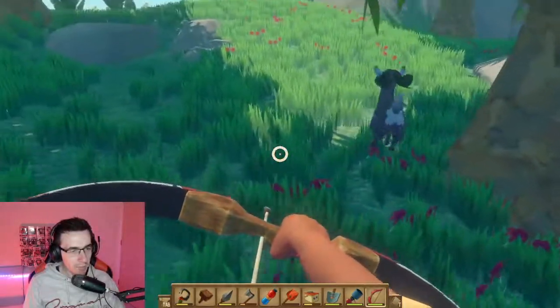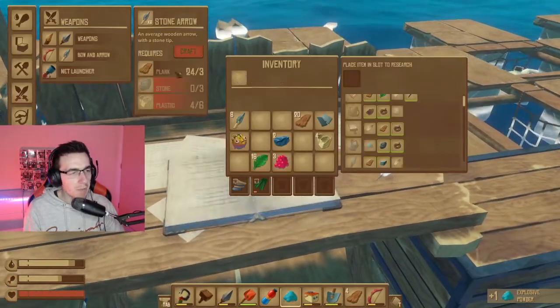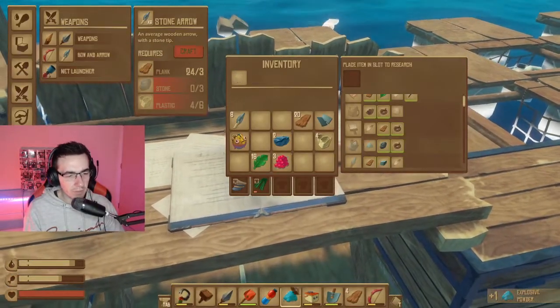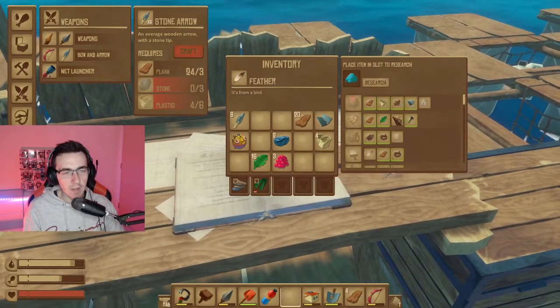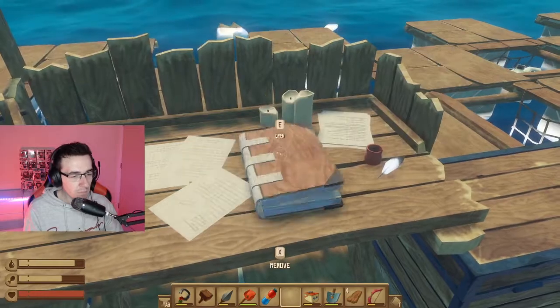When you go to the research table, you'll already have the net probably, but you won't have the ammo because you need explosive powder, and there's no explanation in-game of where to get this or how to get it. It comes from a puffer fish.